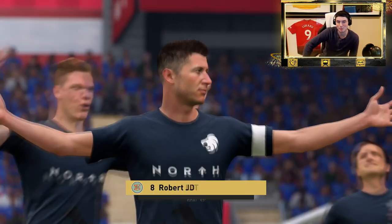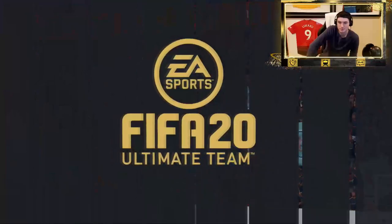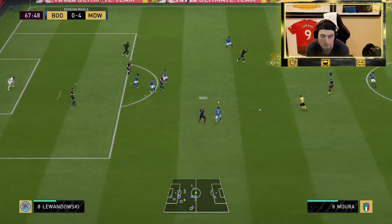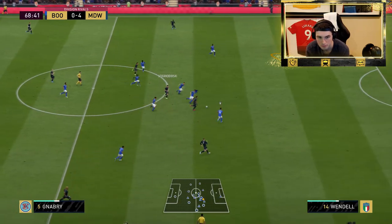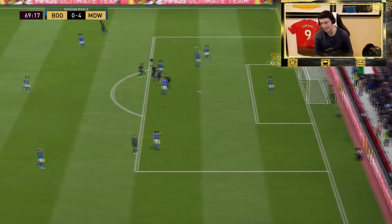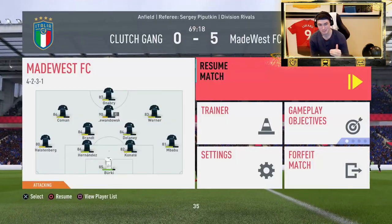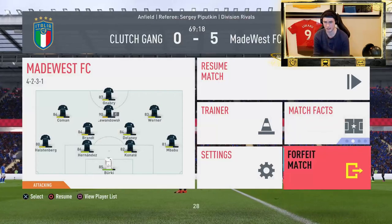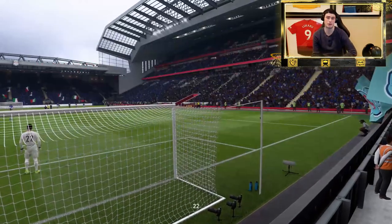That was a really nice set piece goal — didn't need a glitch free kick to score, boys. That was so top-bins, crazy. Going Nabry! It is silky boys, it is very silky. The fullback didn't catch up with him. I think this guy's actually going to make subs. Right there we completely dusted his fullback who was trying to catch up — that was Wendell. Very nice pace from Nabry, very good.